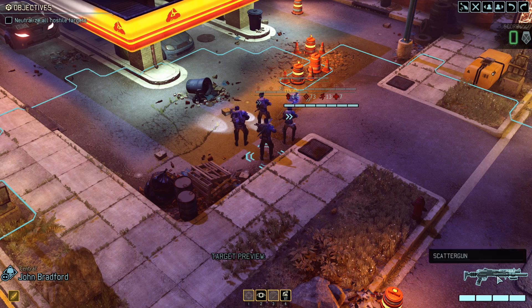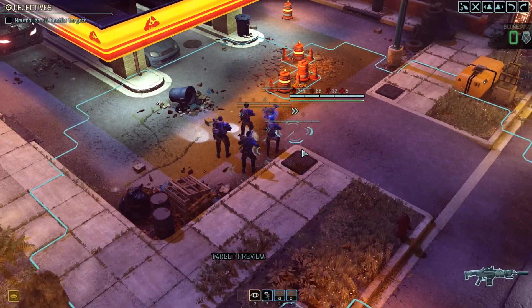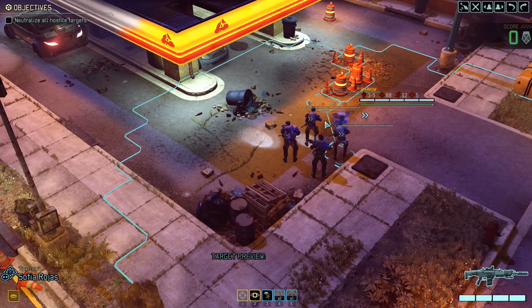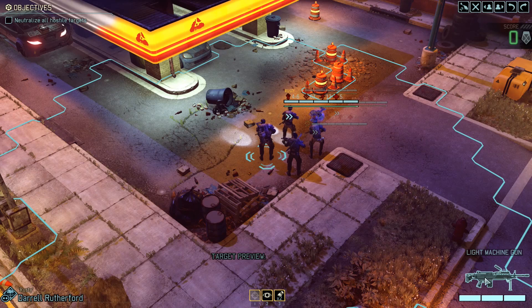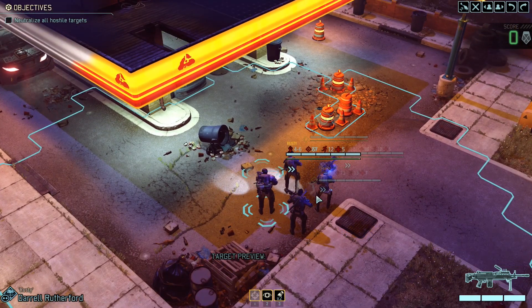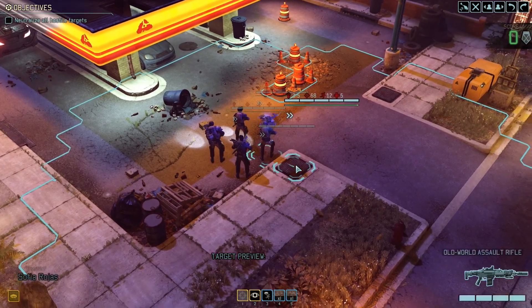We've got Bradford with a scatter gun and a laser sight, Sofia with an old world assault rifle with a scope, Bao with a marksman's rifle and a scope, and Daryl with a light machine gun with stock. Let's get started - quite looking forward to this.